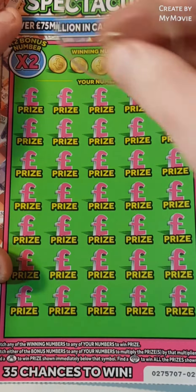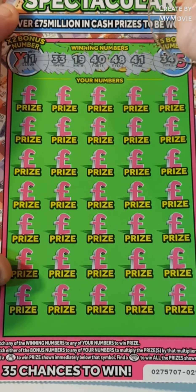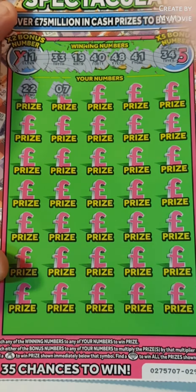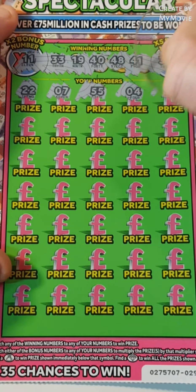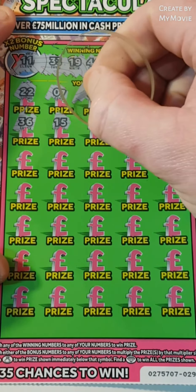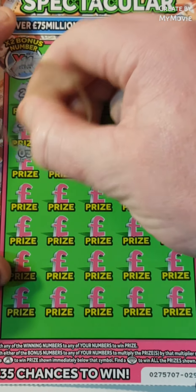On to the spectacular. Match the winning numbers: 11, 33, 19, 40, 48, 41, and 34. If we find a money bike we win the prize. Diamond wins all. So 22 and 7, 55, 4, 38 — we need 48 — 36, 15, 45, 32, 54. That's 3. Nope, 26, 18, 23, 28, 24, 16, 47 — we need 48.